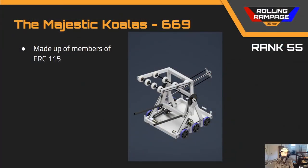Next up we've got team number 669, The Majestic Koalas, in rank 55. This robot's idea is basically there — it reminds me of team 971's robot from 2014. Overall the components and ideas are there; we just need to flush out the CAD a bit. One thing in particular: the piston has an extremely small bore — remember that force equals pressure times area, so you're not going to have a lot of force there. Keep in mind basic physics concepts, remember to keep your robot within frame perimeter, add electronics, and you should be good to go.